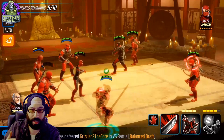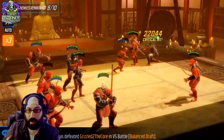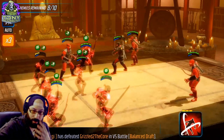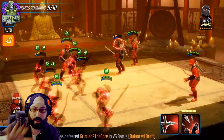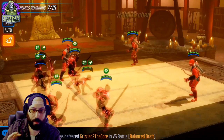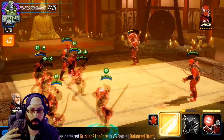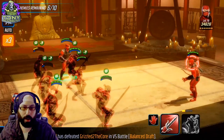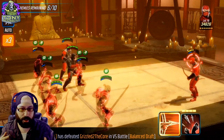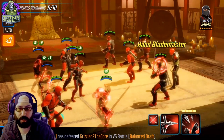Now targeting the single-target damage dealers because that AOE, while it does clear buffs, doesn't actually hurt that much. I'm going to get them out of the fight as quickly as possible. I'm keeping that guy alive with stealth since I'm pretty sure I can take him down way before he does a major counter-attack. Just using basics and wasting a little time — you don't actually want to force the next phase too quickly.